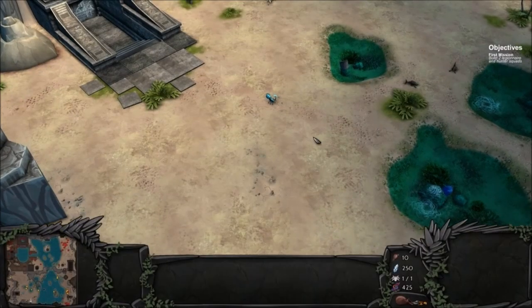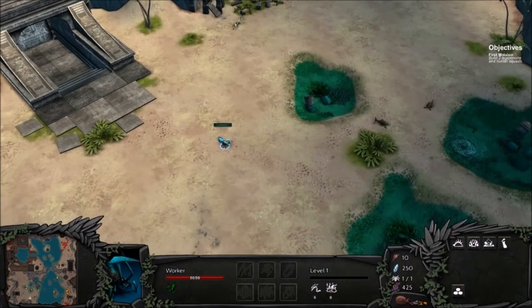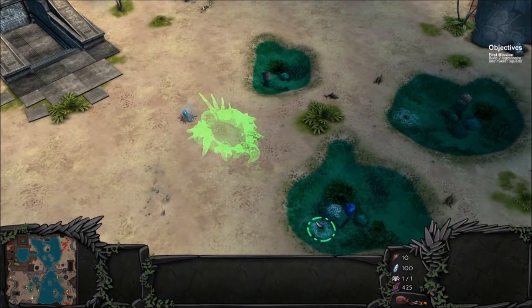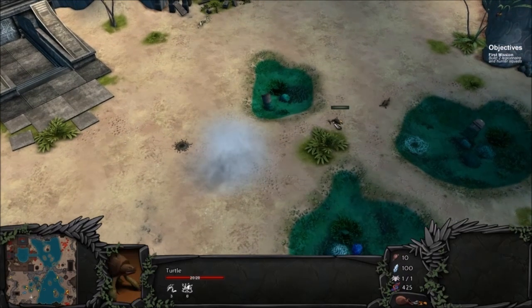I shall. Okay, so we're gonna build ourselves a Hive. Alright, it looks like we're on the bottom left of the map there. I'm gonna go ahead and throw this here, nice and close to these waters. We've got a fishing spot here, a fishing spot here, we've got some turtles.